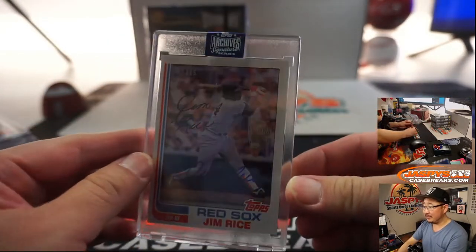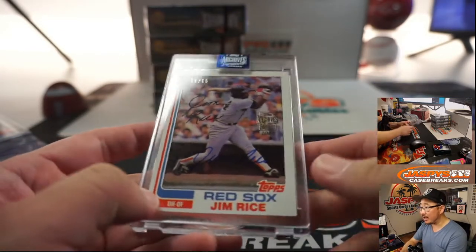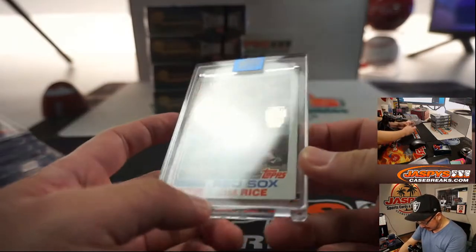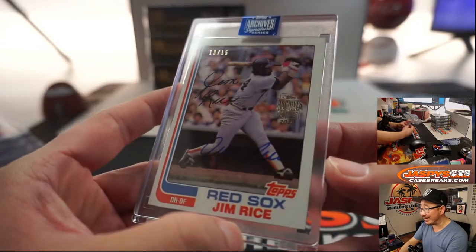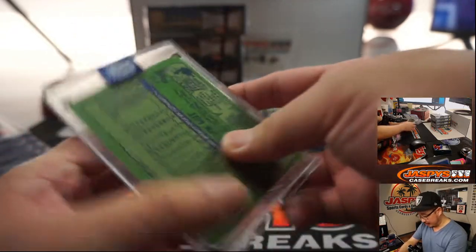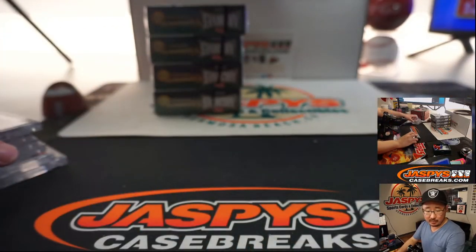Next up is Jim Rice. There's his facsimile autograph right there and then his actual autograph in blue right down there — kind of hard to see. Jim Rice signing where he's supposed to sign, but it's a dark dugout area. Sort of hard to see. 13 out of 15 for Jim Rice — a pretty great Red Sox player — going to Matt Medlin.